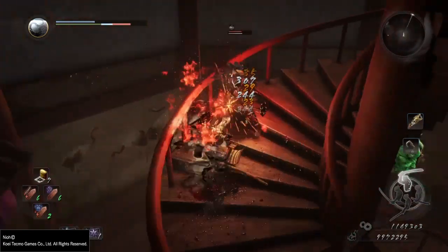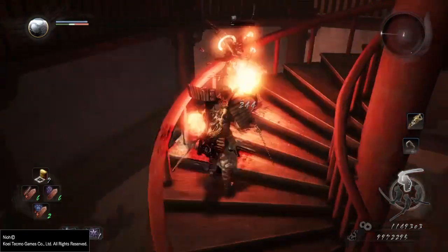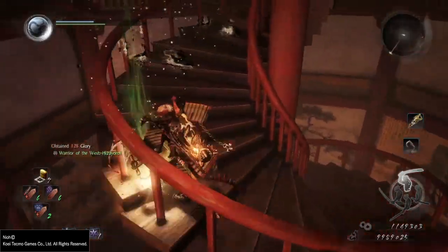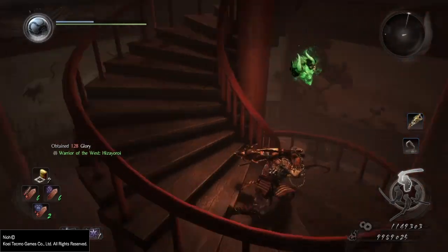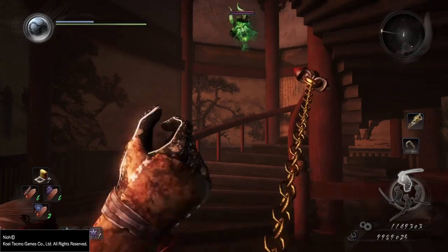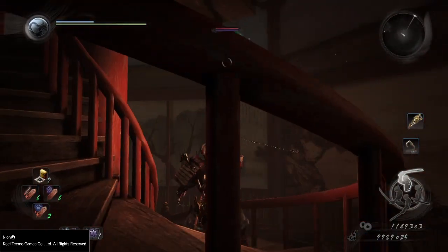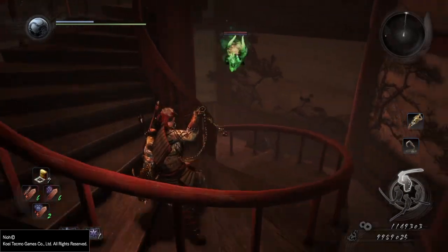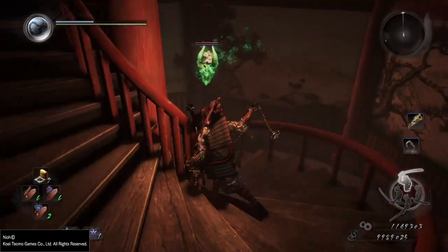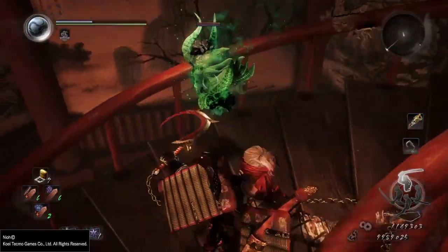I figured, you know what, let me give it a second try so I can put out this video and everybody else can do it too. I did it on my second try, so it's not too hard. Now as you can see, that little head will spawn some revenants, so go ahead and take those revenants out. After he spawns the revenants, you want to get him stuck underneath the wall.